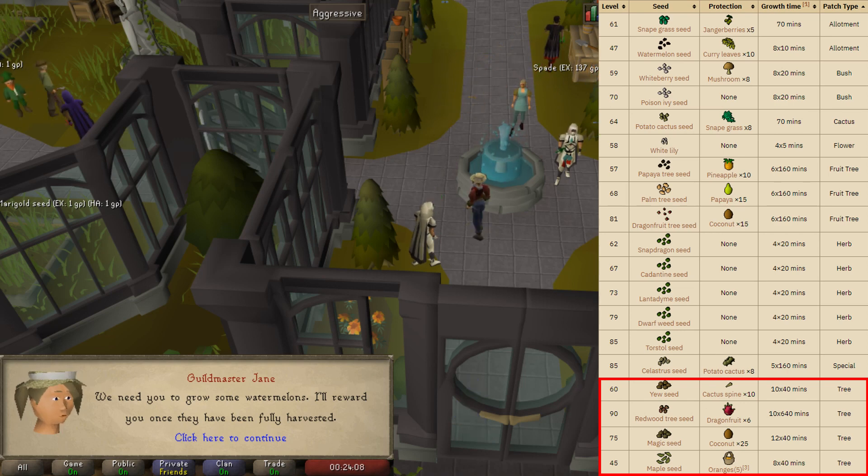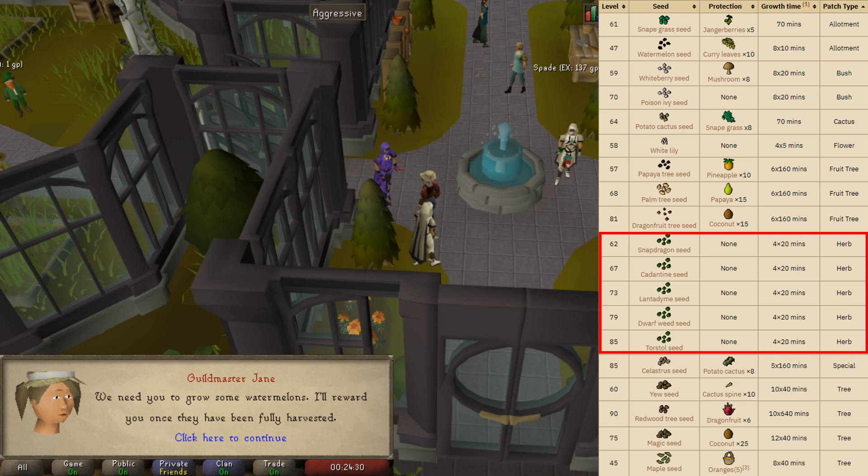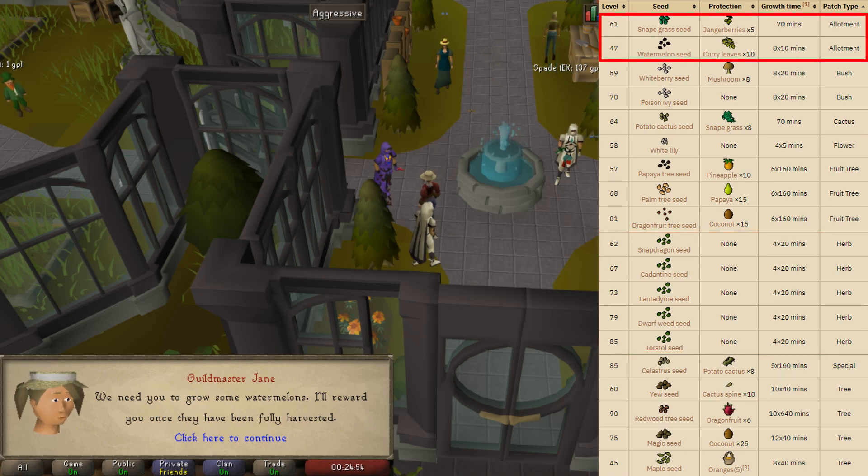More importantly, you want to have at least one plant growing that is assignable at your contract level. For a hard contract for fruit trees I could plant either a papaya tree seed, a palm tree seed, or a dragon fruit tree seed — there's probably an equal chance of getting assigned either of those. For the herb seed it doesn't matter too much; they all grow at the exact same rate, so I could plant a torstol seed, dwarf weed seed, lantadyme seed, cadantine seed, or a snapdragon seed. In the rare case that you have two patches — which is the case with allotments — you want to plant one of each. For a hard contract there are only two assignable allotment patches, so I want to have a snape grass seed planted and a watermelon seed planted. That will guarantee that if I get an allotment assignment I can complete it instantaneously.